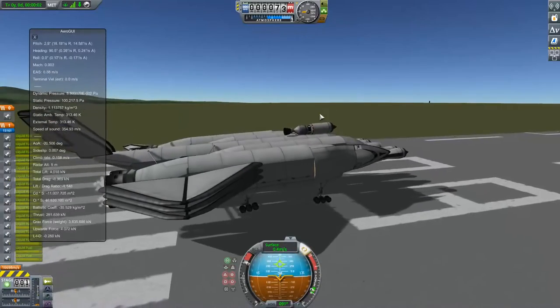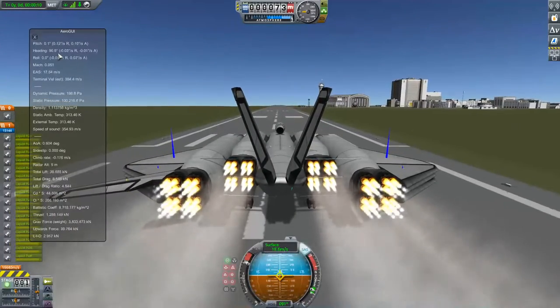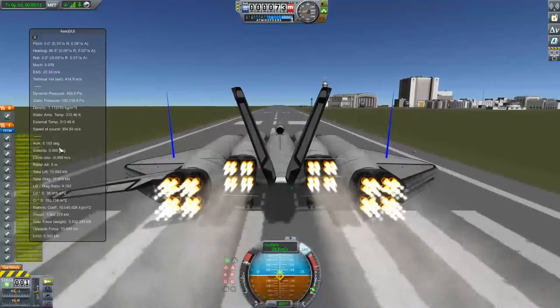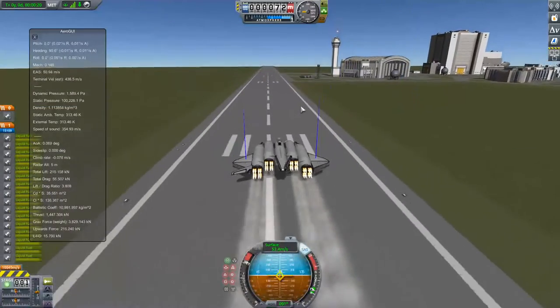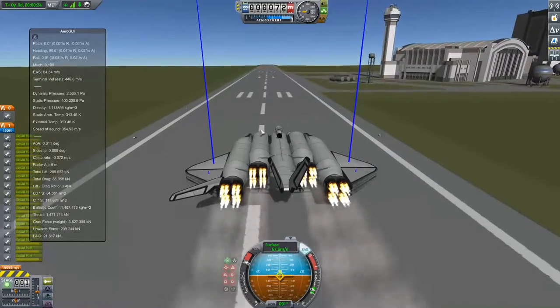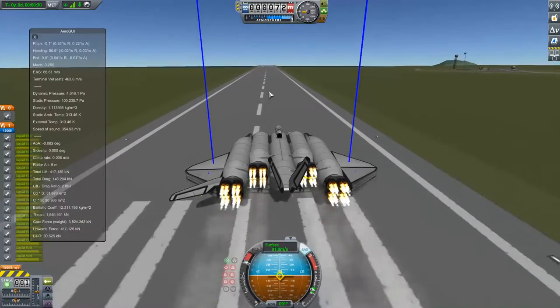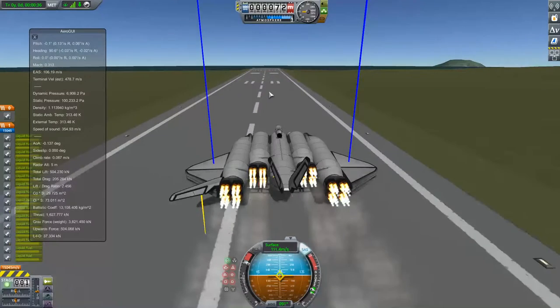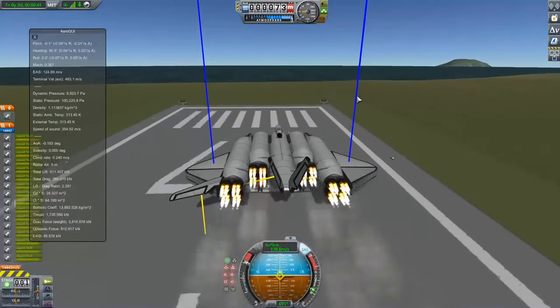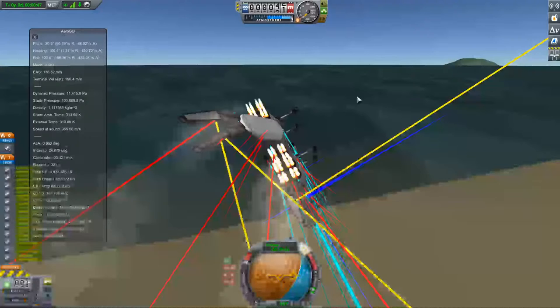No kerbals are harmed in the making of this video - I can just revert. Alright, so the staging is still right. I still don't think it's going to fly well. And even once you get it flying well, you've still got to get it up to speed and then get it to pull out so it can actually pull up. That was closer, right? I mean, this is better than last time.